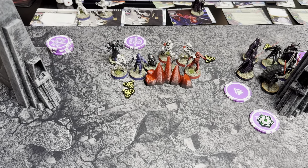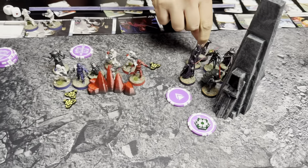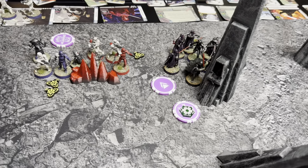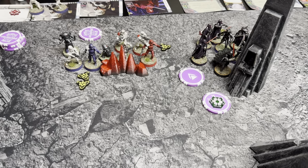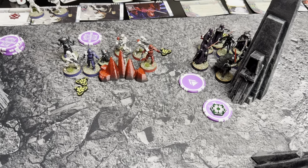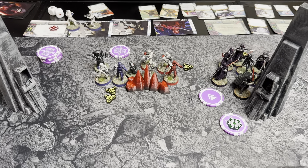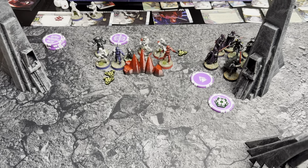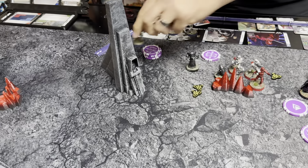We're going to use the first heal on their heal bot to bring back our lovely friend. Bob's alive, guys — he woke up, he was just sleeping. A little nap. Then for their one action, we're going to move them back over here and hide behind some cover. That's respectable — they lost half their unit in one shot, so I get it.